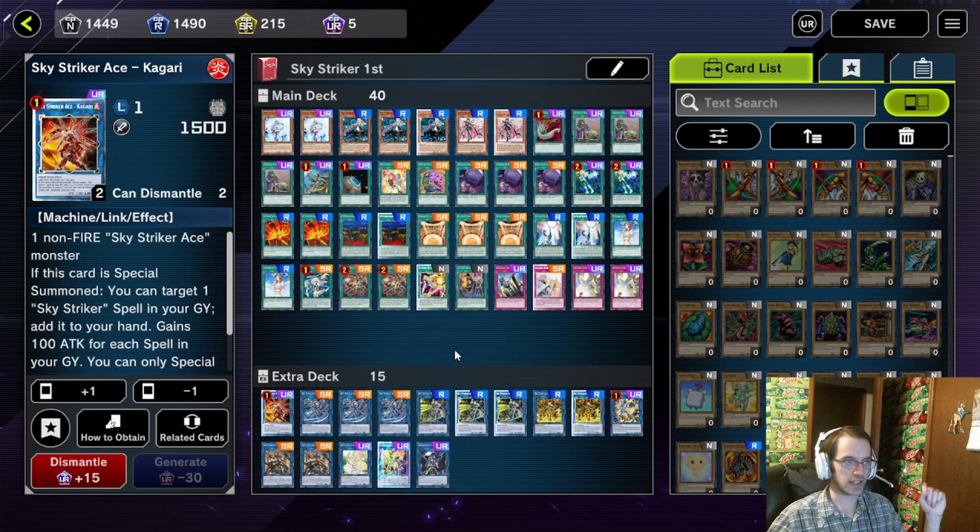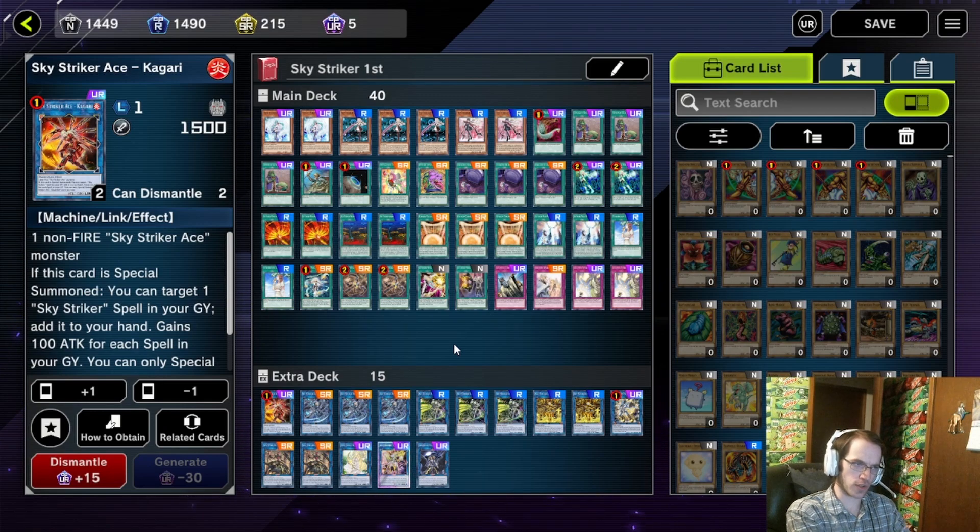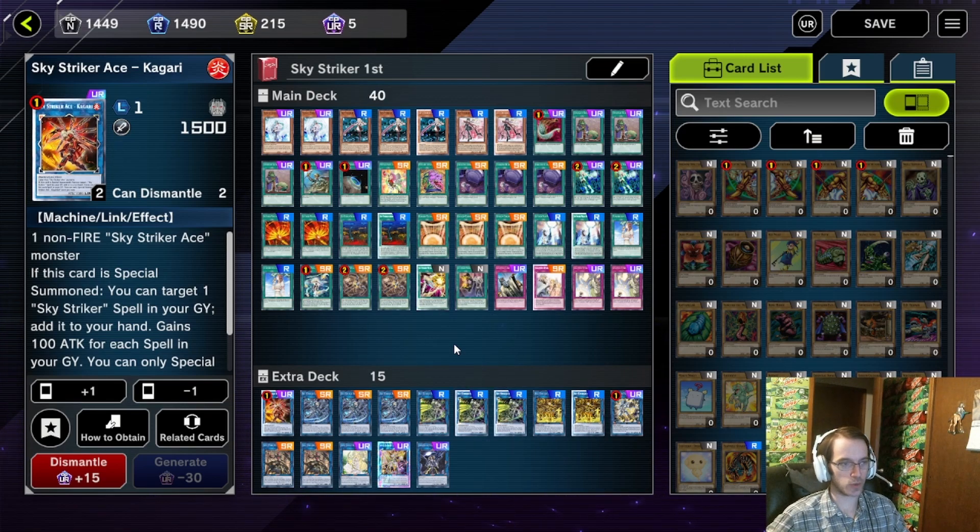Kagari is the MVP — it's basically your Engage recycler. It gives you any Skystrikers spell in your graveyard back to your hand and gives you 100 attack for each spell in your graveyard, which means you can use it for some OTK. Because a lot of cards are going to be in the graveyard, you can have a 2500 attack Kagari pretty easily, though that won't always be the case.